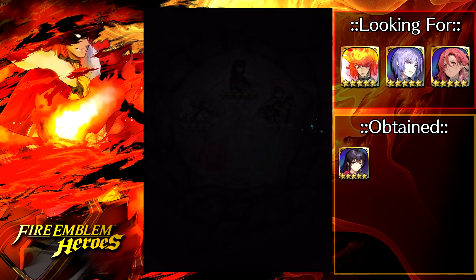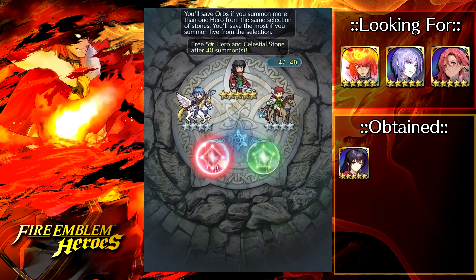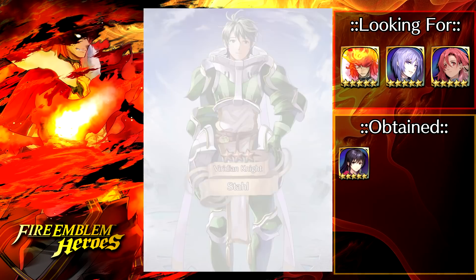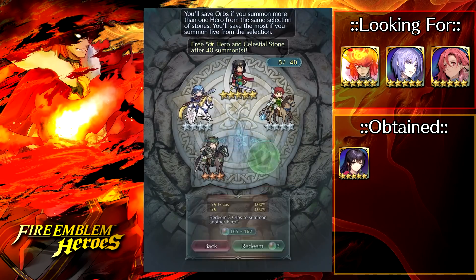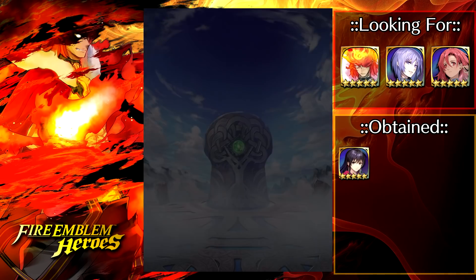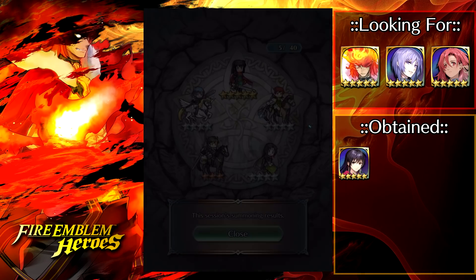Like I was saying, the goal here is to get a copy of Yuri, Moose Spell, and Hoppy. And if I don't get a copy of Constance I'm not going to be too fussed, because even though she's great and has a lot of good fodder skills, I'm not really too interested in adding a Red Tome Flyer to my barracks right now. I think I have enough of those that are good.